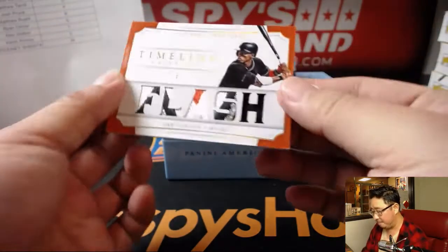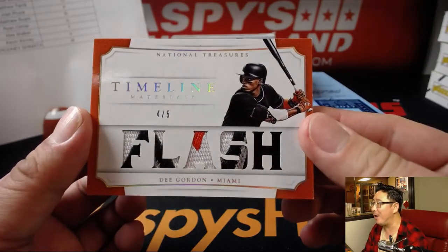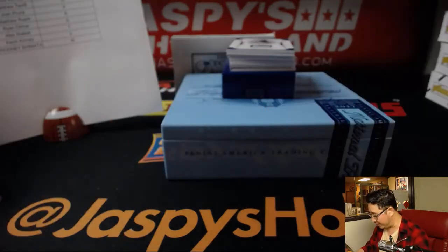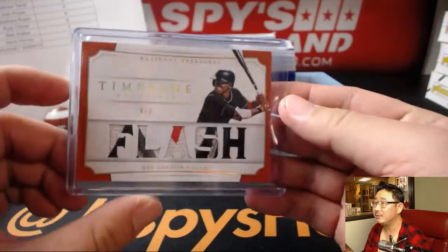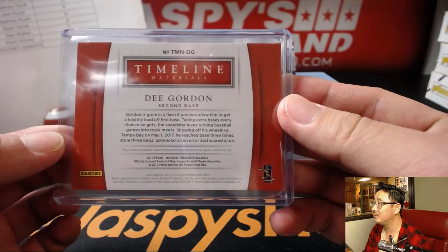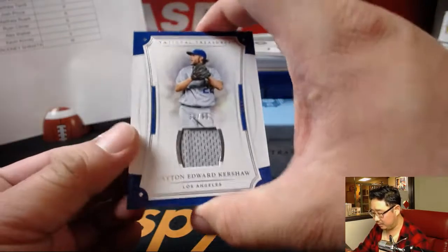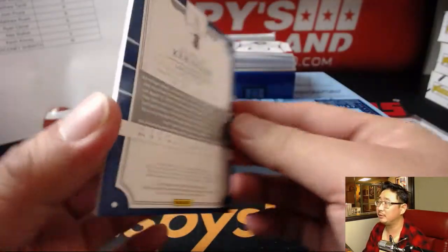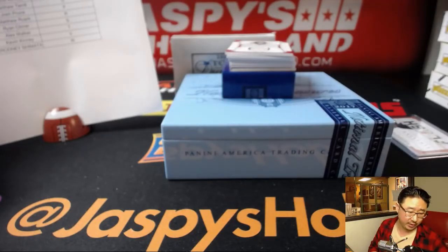It's Flash Gordon — D. Gordon, four out of five, great patch in there. That's an awesome patch. D. Gordon, letter G — that'll go to Kevin Kinney. Next up: 30 out of 99, Kershaw relic. Letter K — that goes to Rich with the Kershaw.